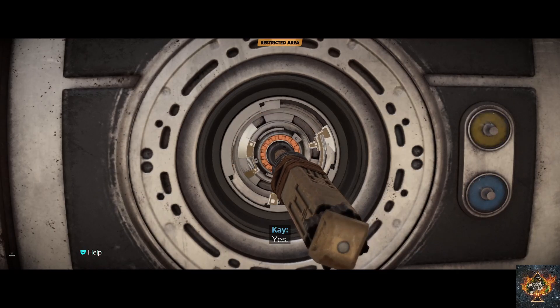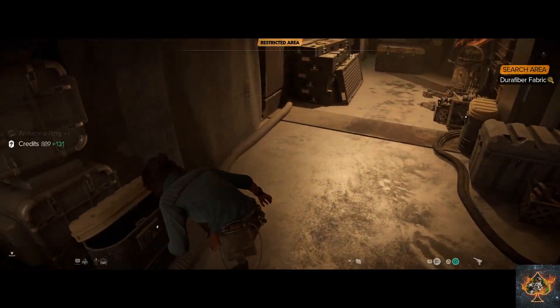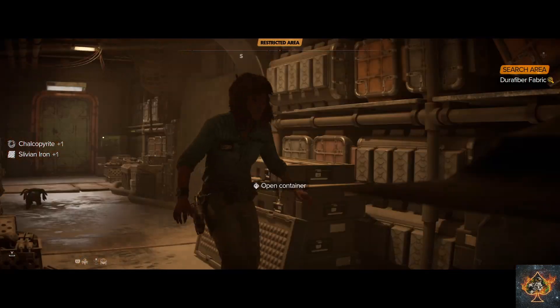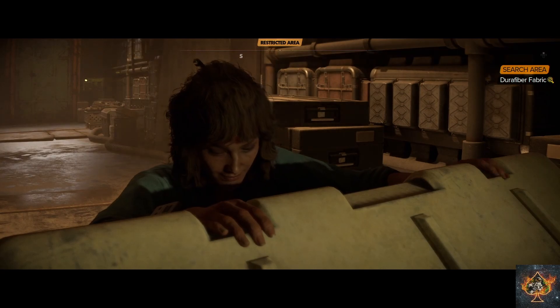Data spike the door, grab all the loot, and in the box you'll find the Durafiber. Don't forget to say hi to R2D2 and C-3PO while you're in here. If you found this video helpful, please feel free to give us a like and a follow for more Star Wars Outlaws related content.